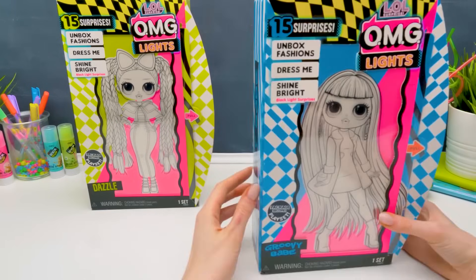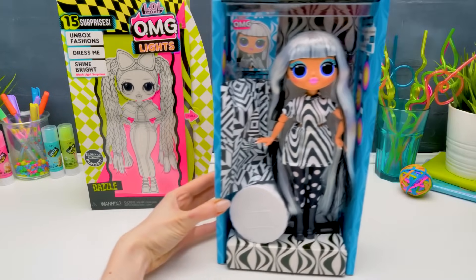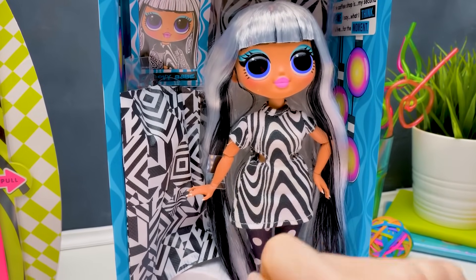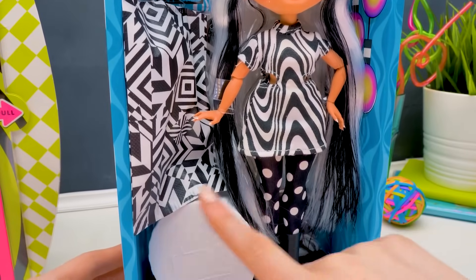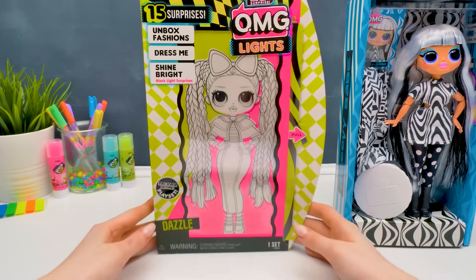And meanwhile, we'll check out the looks of our Groovy Babe. Wow! Look at this stylish doll! She has her own card, a case with clothes, a tunic with animal print, and leggings. Plus a box with surprises.